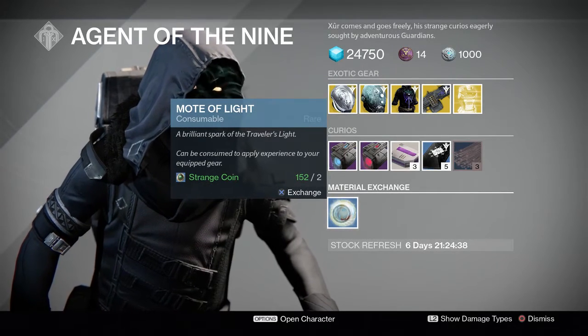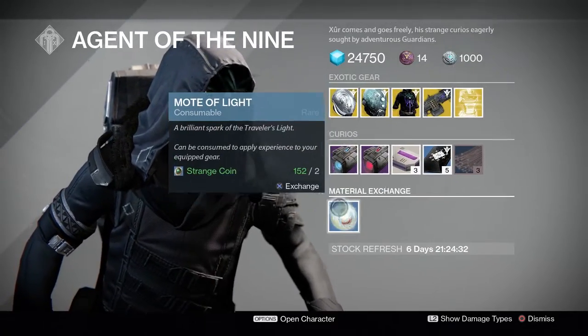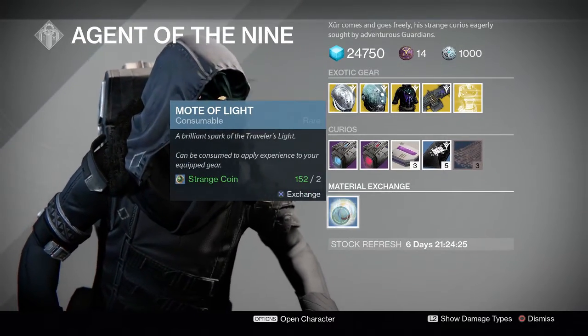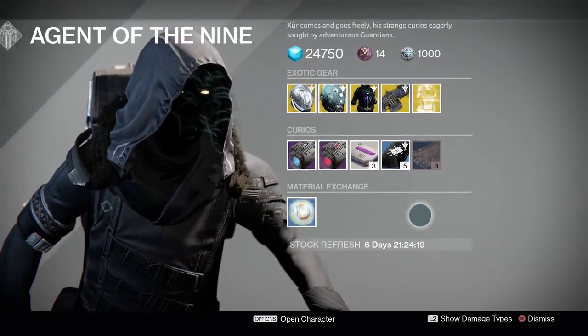We have the Mote of Light Exchange — this will cost you two Strange Coins for one Mote of Light. I normally would not mess with this because Strange Coins are harder to come by at this point. Motes aren't too bad to come by, so if you're really desperate and have Strange Coins lying around, I guess go ahead — but otherwise I'd stay away.